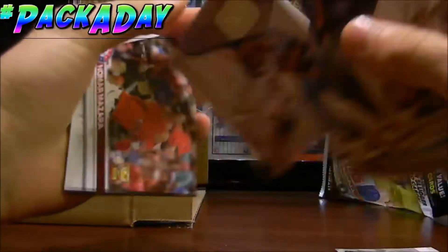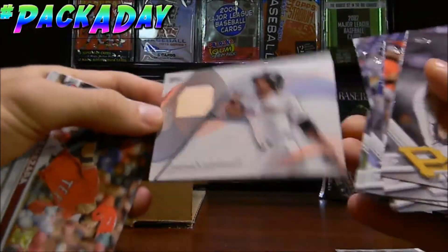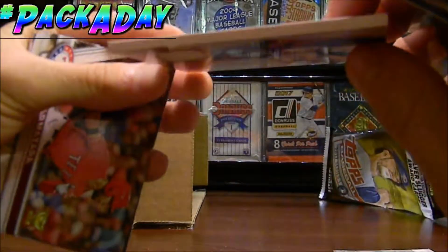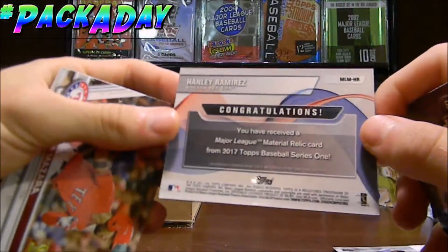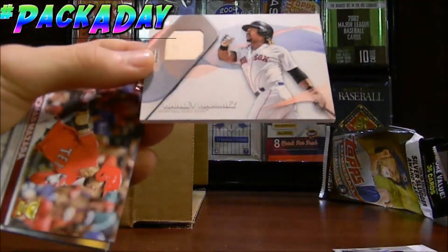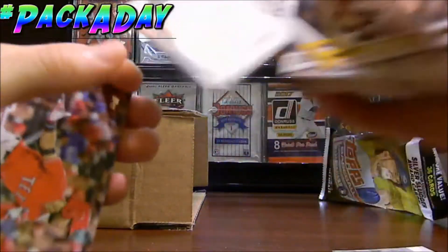I was totally looking at Corey Seager and we got a game-used bat of Hanley Ramirez. Nice! That's really cool — was not expecting that in this pack. That's a game-use memorabilia card of Hanley Ramirez, that is so cool. Congratulations, you've received a major league material relic card from 2017 Topps Baseball Series One. That is super super cool. I glanced over and noticed it looked like a thick card. That's a Hanley Ramirez game-used bat card — I really like that. Totally worth it.